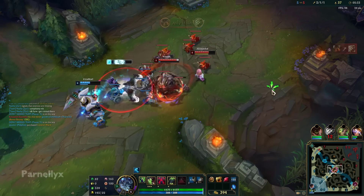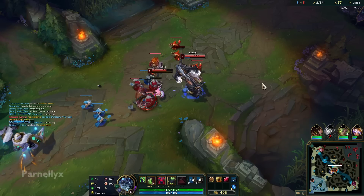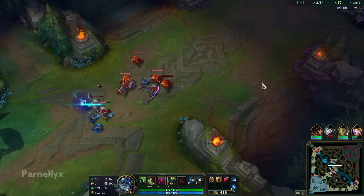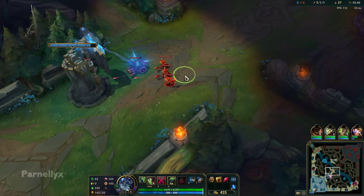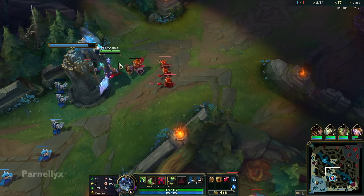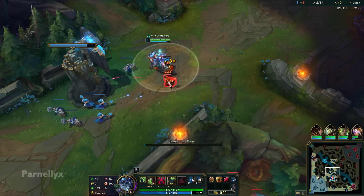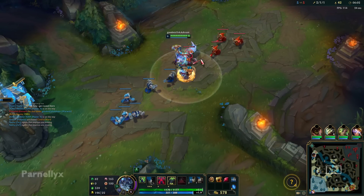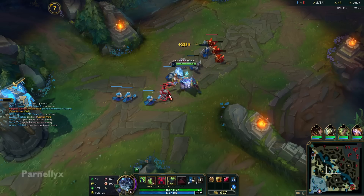The key to playing Warwick mid is you have to play survival mode. You can't play like 'win the lane, snowball hard' — you can sometimes, but majority of the time people are gonna be trying to gank you forever. They think Warwick mid just needs to get ganked, ganked, ganked. So you're gonna get five-man, twelve-man ganked — the ADC's gonna roam level three or something. If you just play to survive, you're gonna be able to bait enemies into wasting their time, which is the main goal.